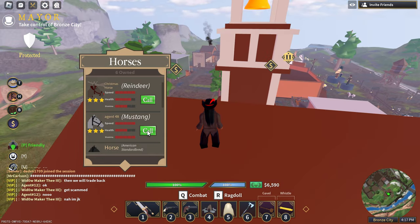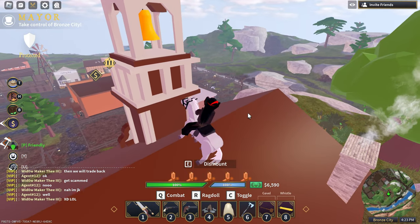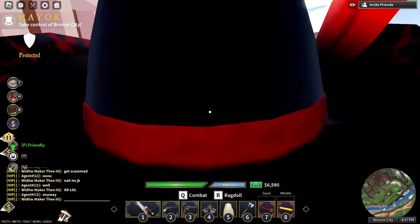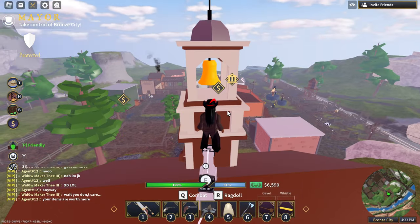Once you're up here on the roof, all you have to do is call your horse — any horse, preferably reindeer, but it doesn't matter really, it's basically the same thing. Make sure your horse is standing at an angle like that, on the roof tile, and then jump on its head.